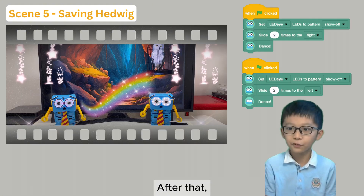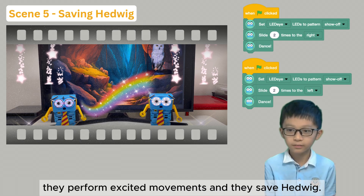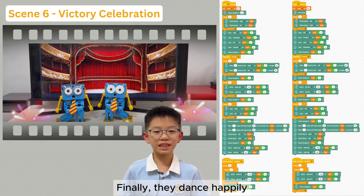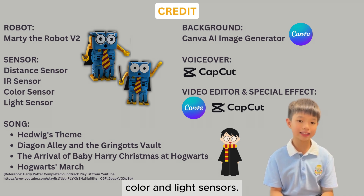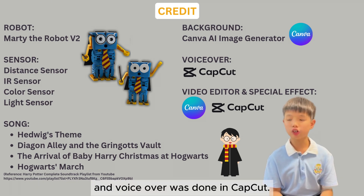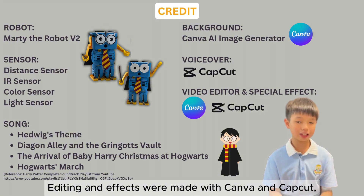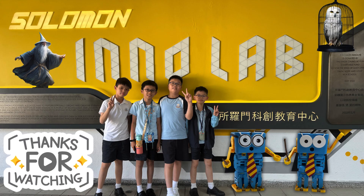After that, they perform excited movements and they save Hedwig. Finally, they dance happily and end in a charming pose to celebrate their victory. The project used distance, IR, color, and light sensors. Backgrounds were created with Canva's AI image generator, and voiceovers were done in CapCut. Editing and effects were made with Canva and CapCut, featuring Harry Potter soundtracks.